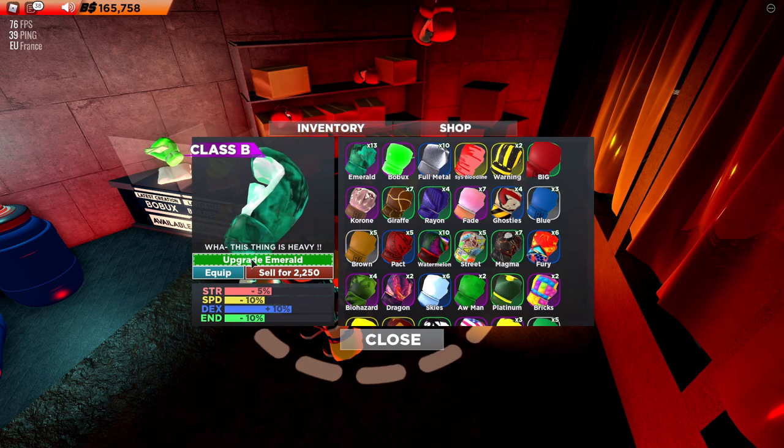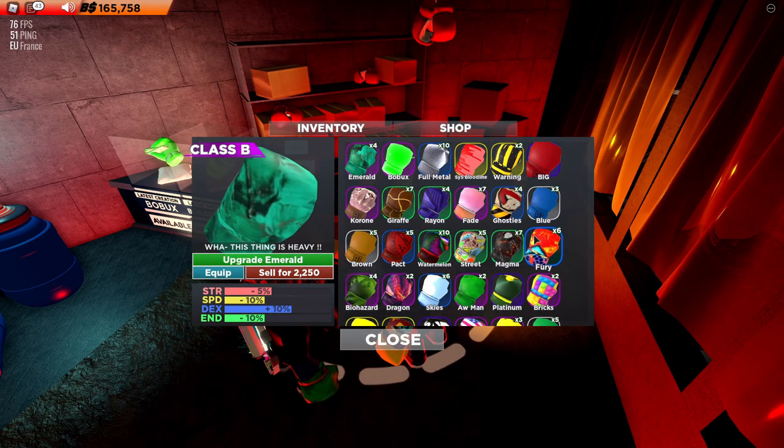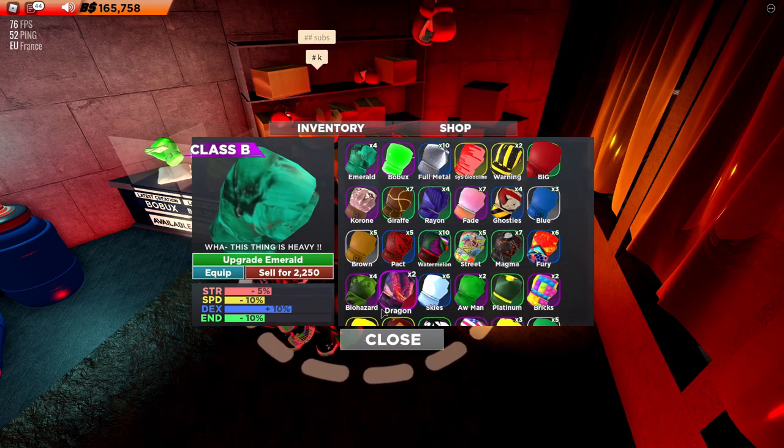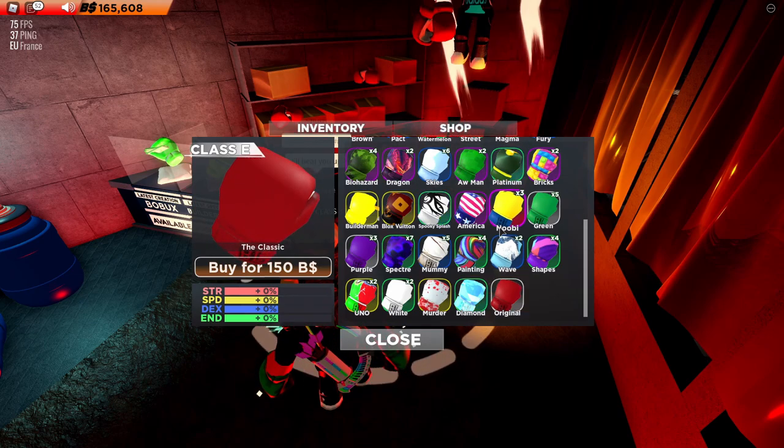You can click on the emerald, press upgrade emerald, and then you will be given a diamond glove. It got a bit stuck so I had to buy another glove, but now I can scroll down and we have the diamond glove.